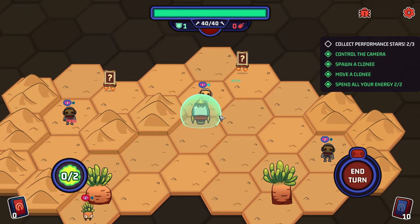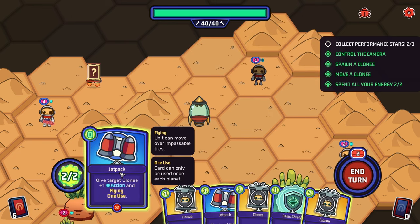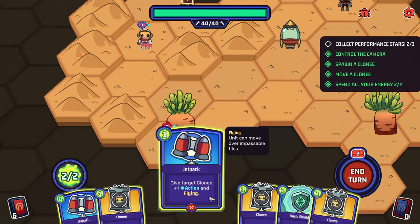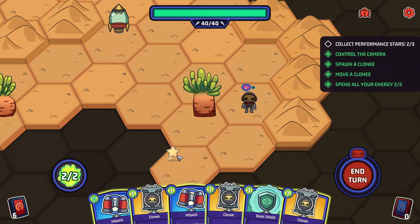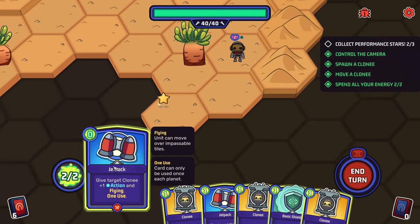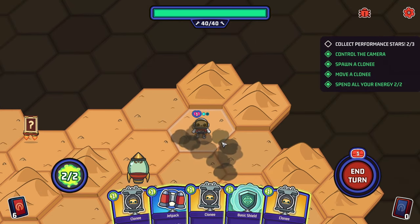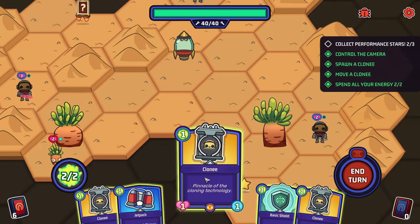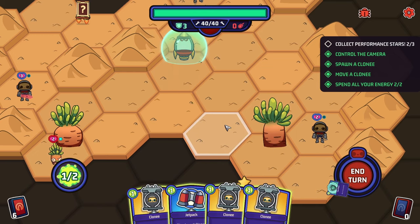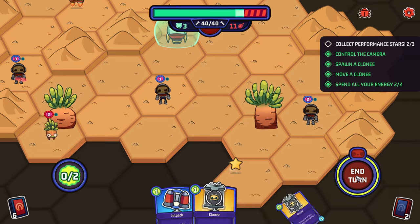A clone heads up to pick up a card — another jetpack and it's free, which is amazing. We come down to collect our star. We give a clone the jetpack. Colonies cannot hold two pieces of equipment at once — it'll drop the existing piece if you give it a new one. A clone now has a little jetpack and can fly over there. We spawn another clone for potential fighting, add more shielding, and end our turn. The FFO attacks every other turn and is going to cause eleven damage.